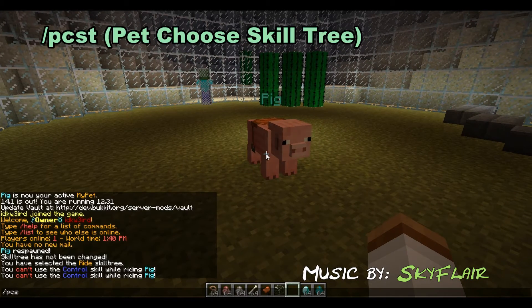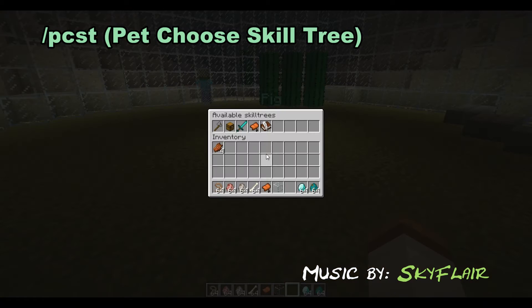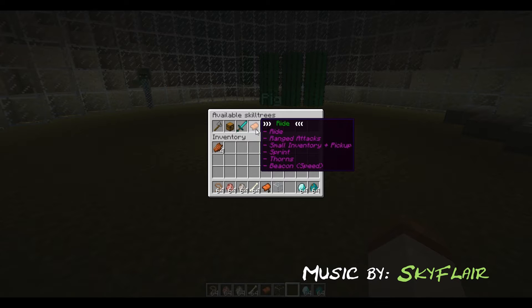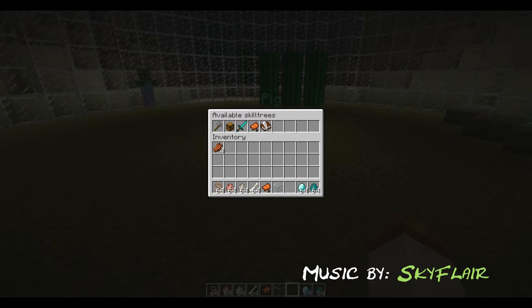Ride has: ride, ranged attacks, small inventory, pickup, sprint, thorns, and beacon. Ride — obviously you can ride it — pretty straightforward.